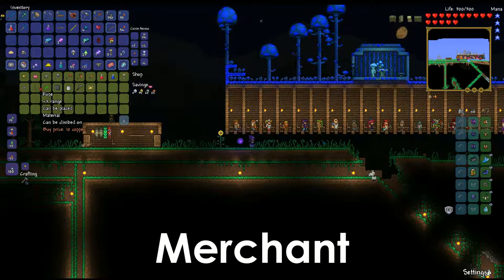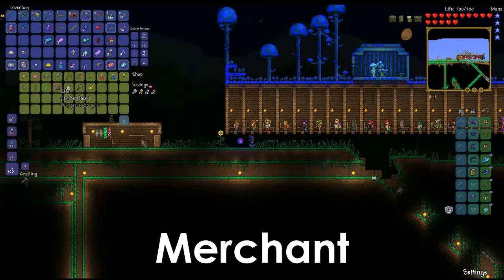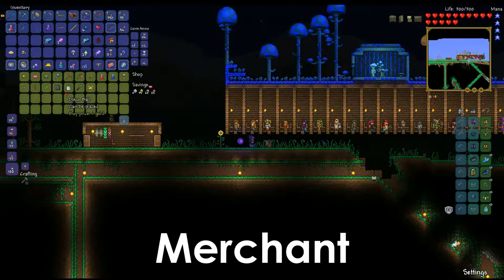During the Blood Moon he will sell a throwing knife, and at night he will sell a glow stick. If Skeletron has been defeated, you can grab the safe, which is similar to the piggy bank but gives you more storage space. On mobile, he will randomly sell all the iron weapons and tools — the short sword, broad sword, iron pickaxe, hammer, and bow. Once you've defeated the Wall of Flesh, you can get the disco ball from him. If you have a flare gun, he will sell flares. The sickle is always available on desktop and console, and on mobile it's available during Halloween.